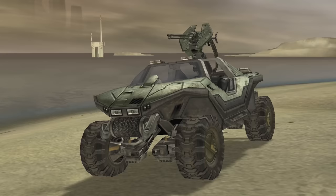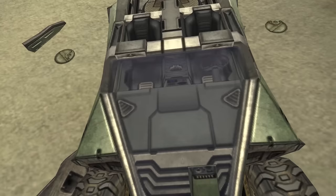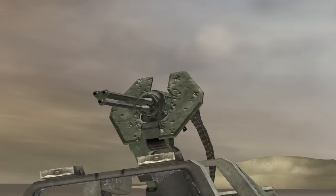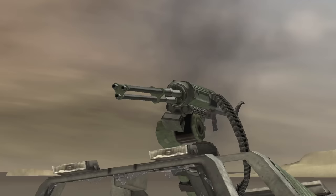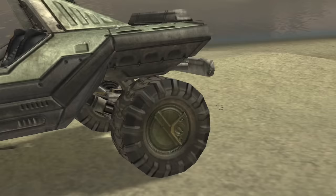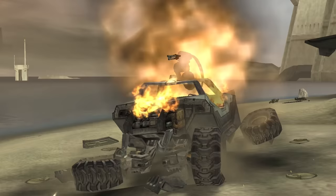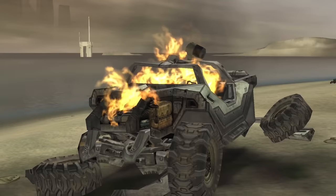When it starts to receive too much damage, different parts of the Warthog deteriorate and fall off. For example, huge chunks of the front and back of the main body, the windshield starts to crack then shatters, the turret becomes lopsided and the turret guard falls off, the back fender hangs loose, all the hubcaps pop off, and smoke and flames billow from the engine, with the entire vehicle eventually exploding in a whirlwind of debris and flames.